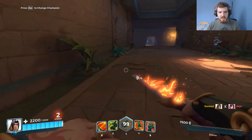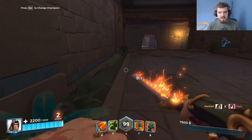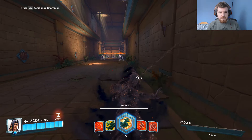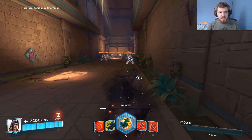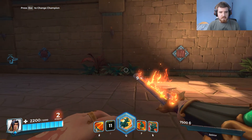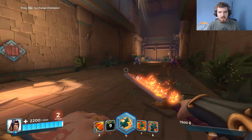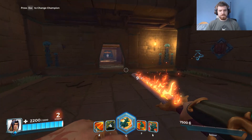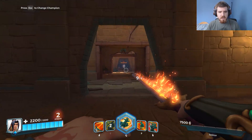His E ability is his escape skill — billow — which makes him intangible and gives him about 100 units, or just under 100 units, worth of distance. Starting here at 250, it gets him to about here. Now I need to go over here to show off his alternate fire.